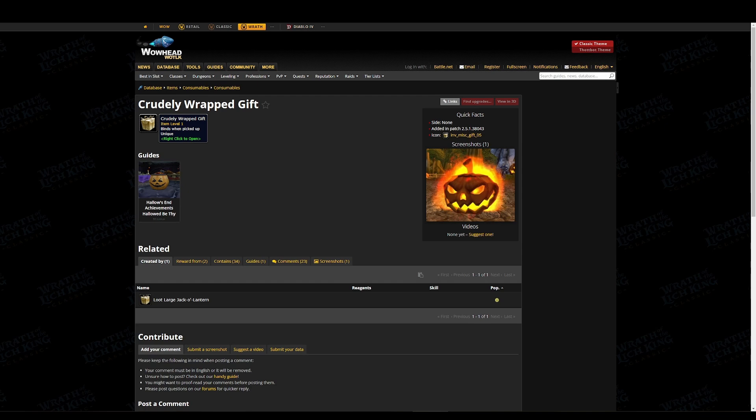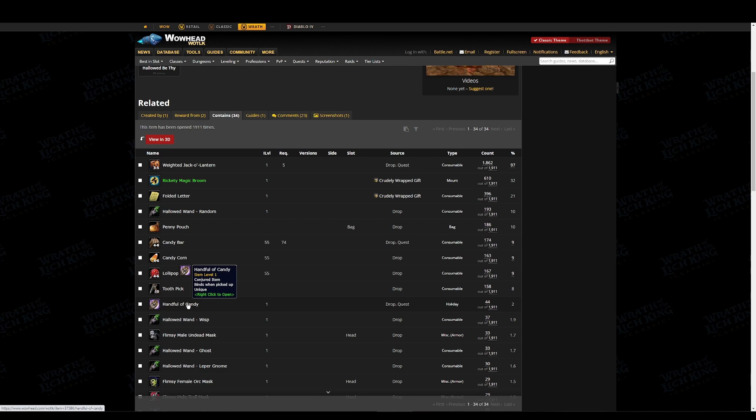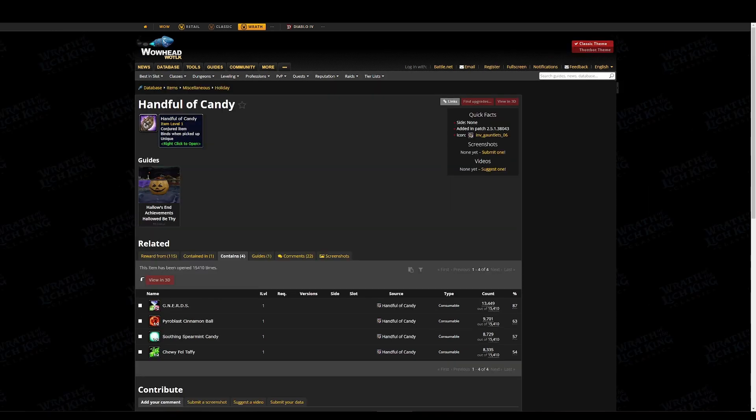The key to accomplishing this feat is the Crudely Wrapped Gift. The Crudely Wrapped Gift is a unique BOP item that contains a Handful of Candy. While the Handful of Candy is a conjured item that disappears on logout, the Crudely Wrapped Gift lasts forever. Therefore, a Crudely Wrapped Gift can be saved all year round and opened later to receive a Handful of Candy whenever a candy refresh is needed.